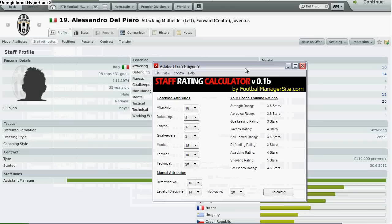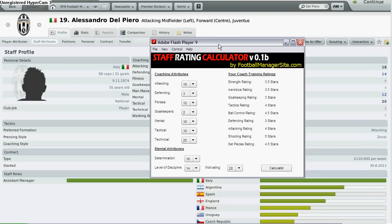This is Alessandro Del Piero, and you can see he is a top-notch assistant manager if you want to hire him to train your team — because he has 5 stars at shooting. I already have a very good assistant manager so I won't be hiring him, but these are 3 players you can take note of in your own game. This has been a special video about players retiring to become staff.